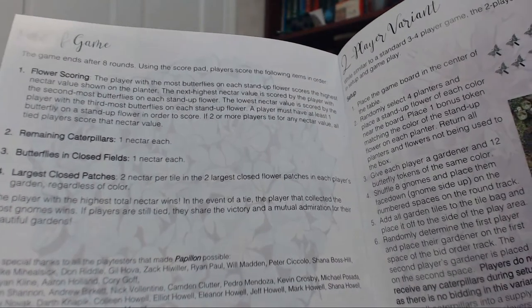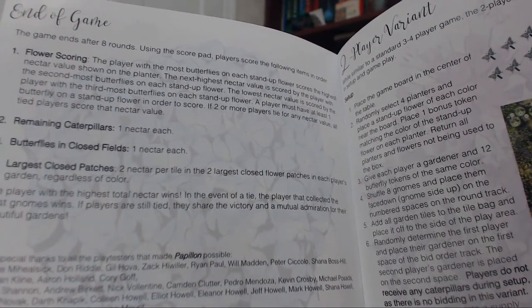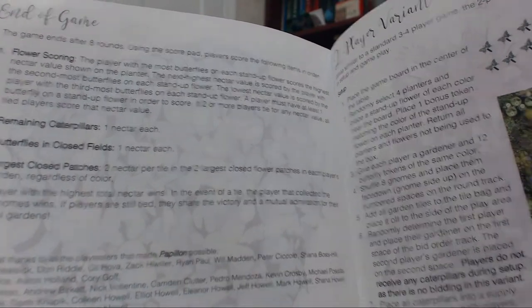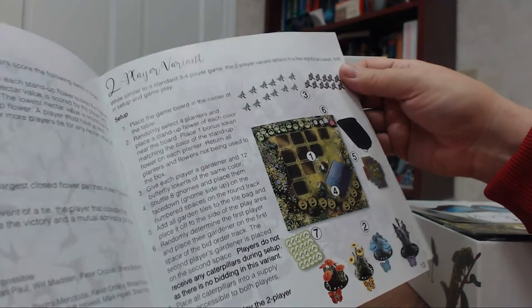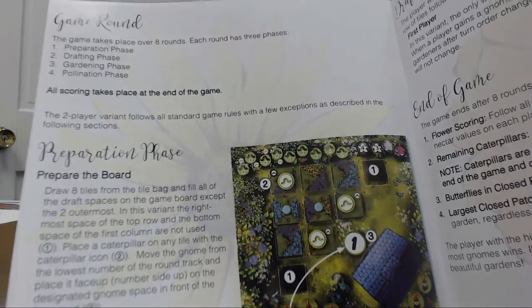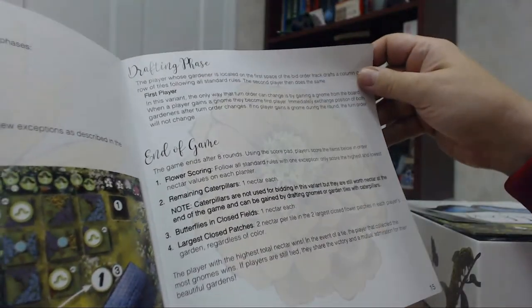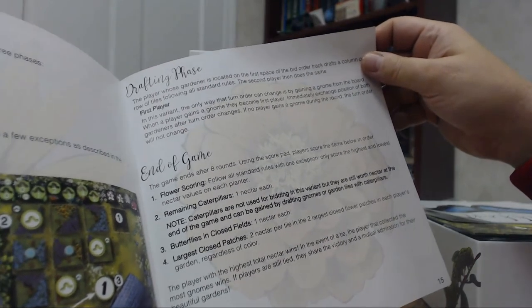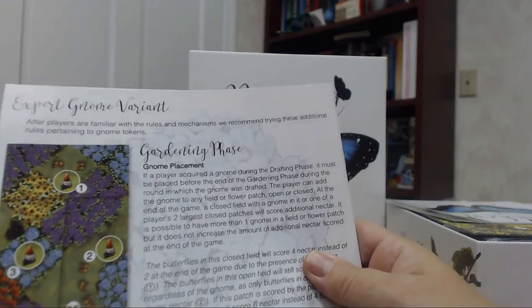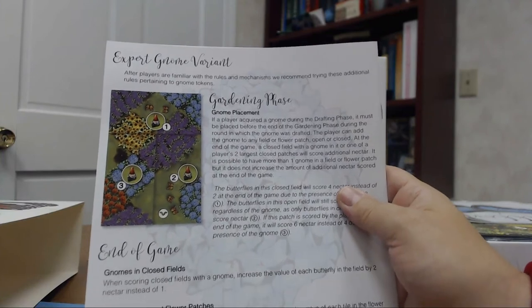End of the game scoring: you're going to score your flowers, your remaining caterpillars, butterflies, enclosed fields, largest patches, et cetera. So basically it's preparation phase, drafting phase, gardening phase, and then pollination phase — those are your different phases. It's like a summary of everything. And then on the back here is the expert variant, which is always nice — so that's a little more replayability to the game.